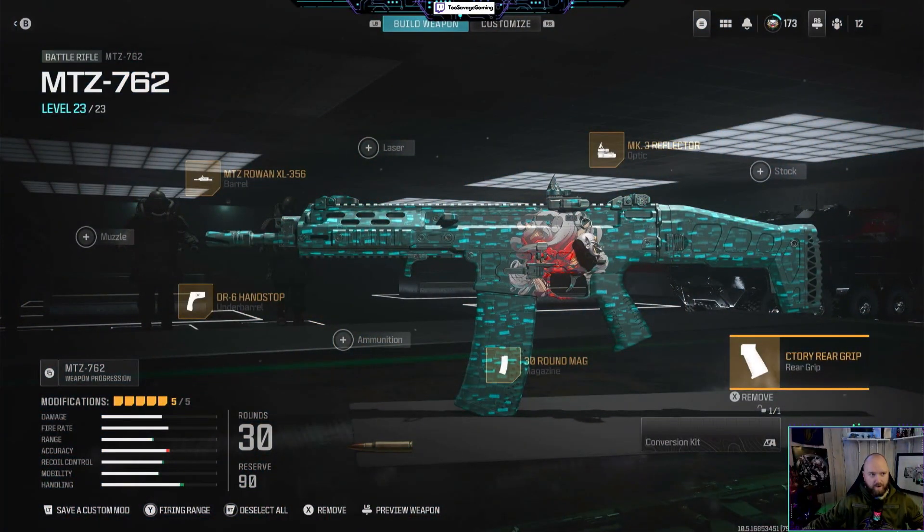What's up everybody, it's Mando2 Savage Gaming, I got another build for y'all so let's get right to it. I got the MTZ 762 — you're gonna want to use the Rowan XL 356 barrel, the DR6 hand stop, MK3 reflector, 30 round mag to bump up your shot count a little bit more, and then the MTZ factory rear grip. This thing is really really good on the recoil for as much damage as it does.